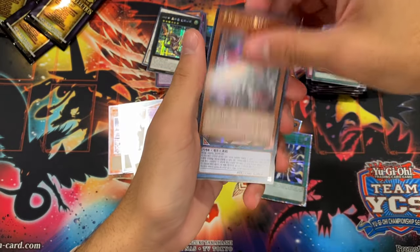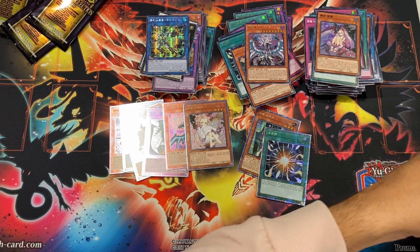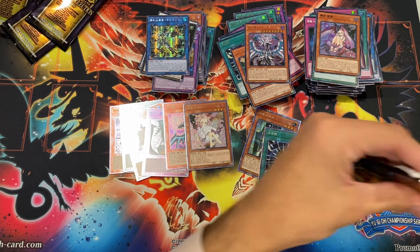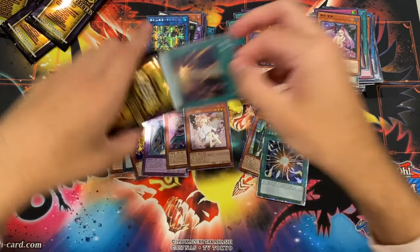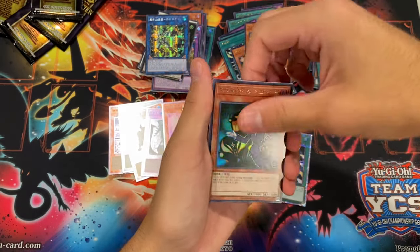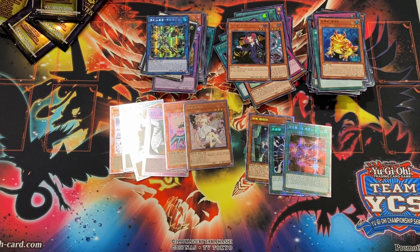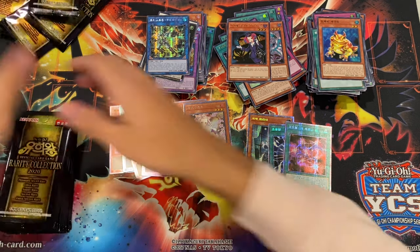Extravagance, care girl — and Needle Fiber, so this should be our starlight, hopefully, really saving it for the last pack. Raigeki, Swap Frog, Tour Guide, and a Rank-Up-Magic the Seventh One — pretty insulting starlight but still not too bad looking. That's box number three done.